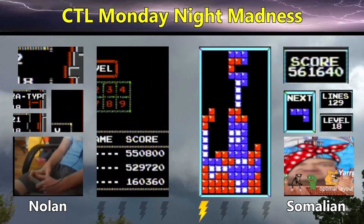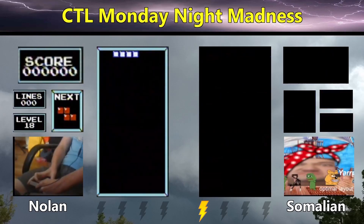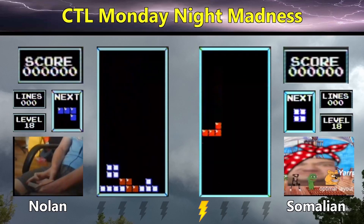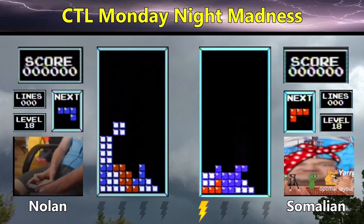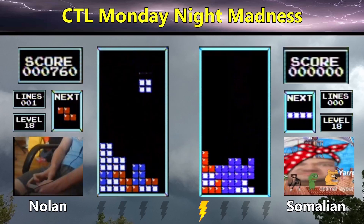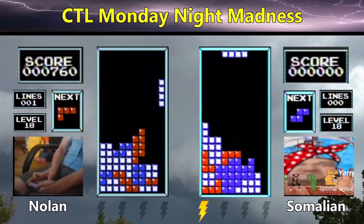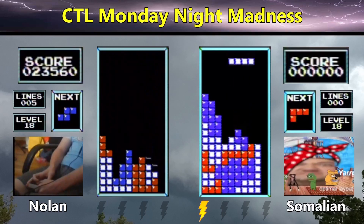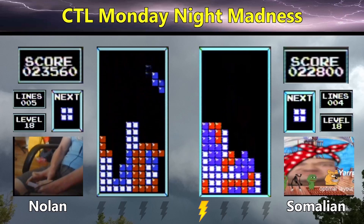With both players ready, let's get game two started in three, two, one, Tetris. The first Tetris of the game is going to go to Nolan. And Somalian answers back going to 22,000 points with the Tetris.